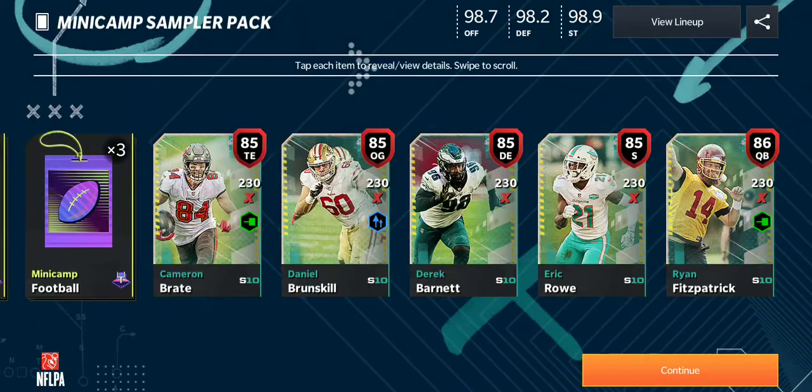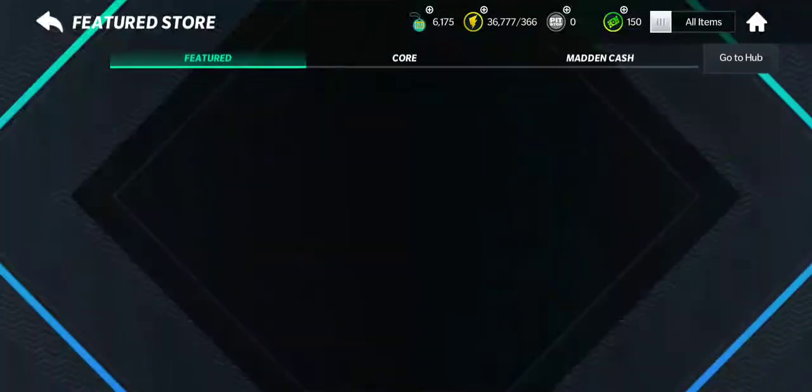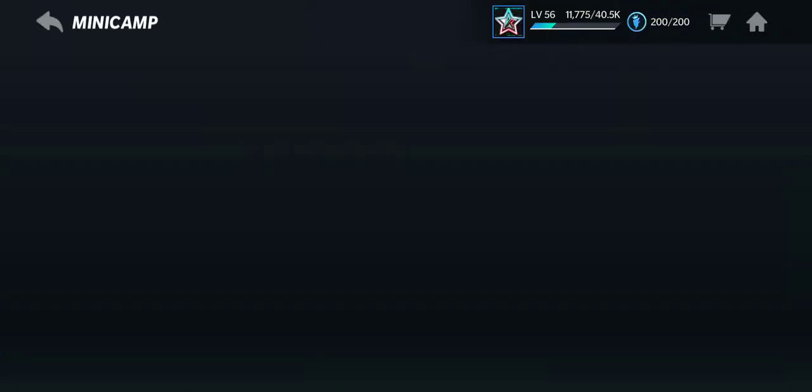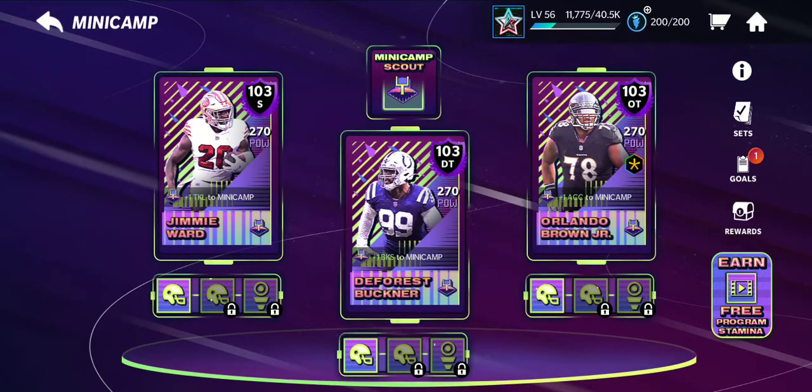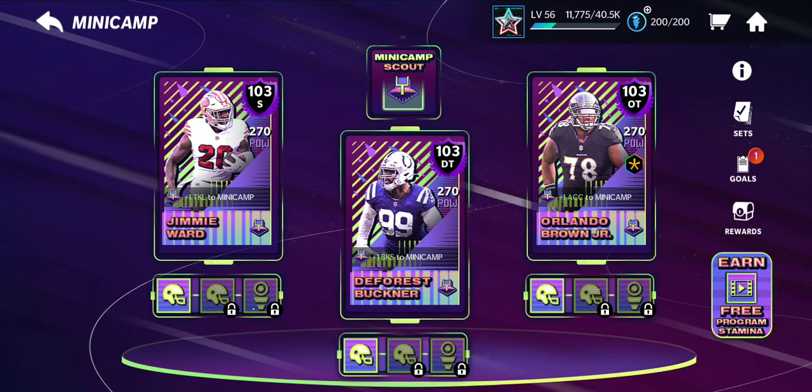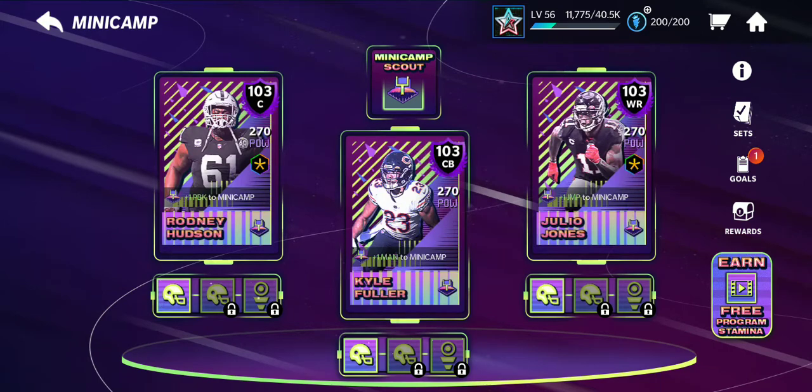Cleats and footballs. Now if you go to mini camp, as you can see there's Orlando Brown, DeForest Buckner, and Jimmy Ward, and then Rodney Hudson, Kyle Fuller, and Julio.